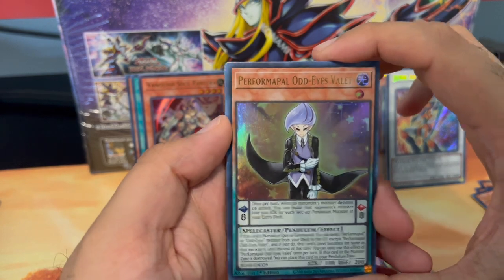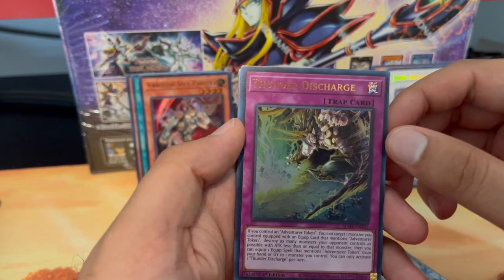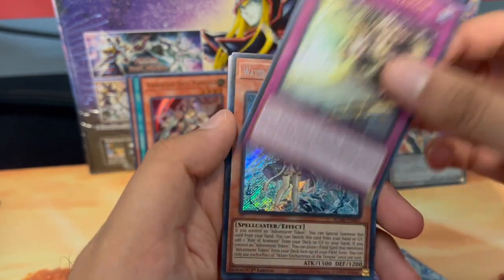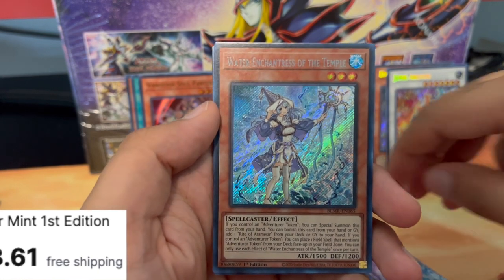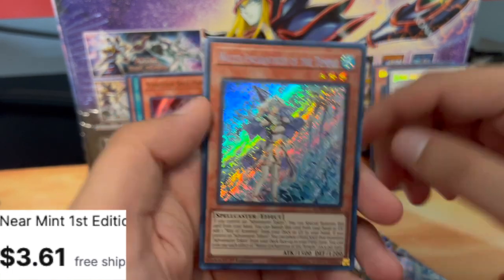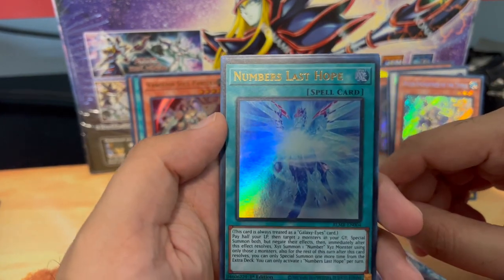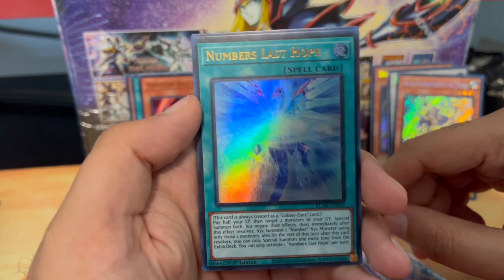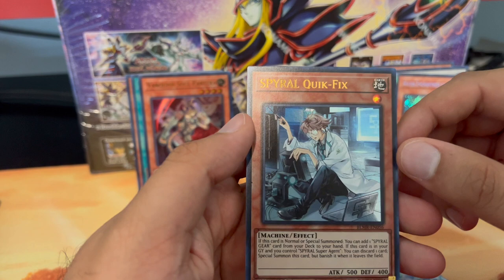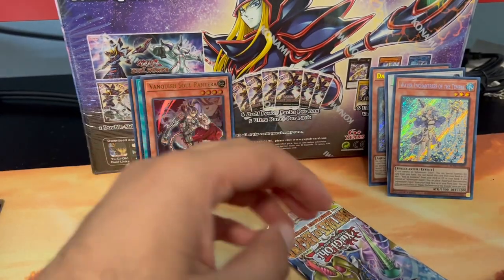We have an Odd-Eyes Valet, Thunder Discharge — which is pretty cool artwork, I don't think we pulled that before. And a Water Enchantress of the Temple secret rare — this goes for a good amount of money. Numbers Last Hope — I can't pull that one. And a Spiral Quick Fix — didn't pull that one either, nice.